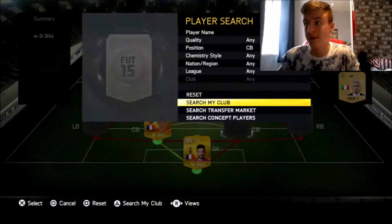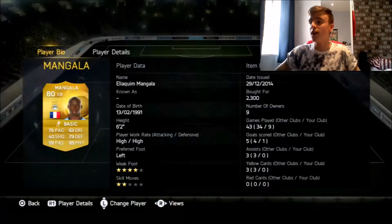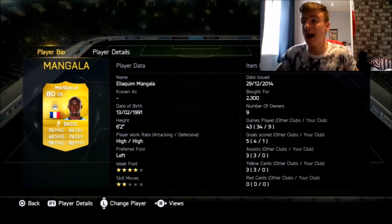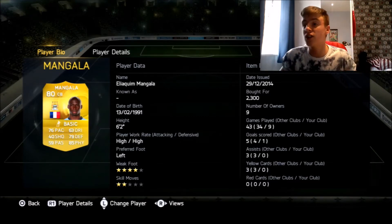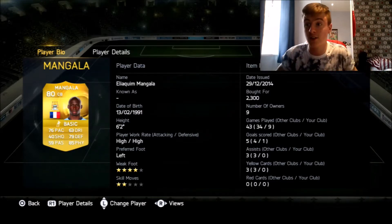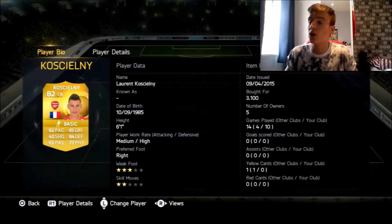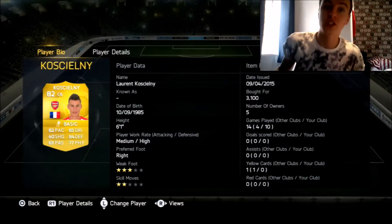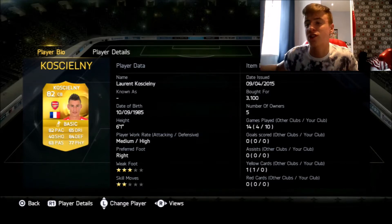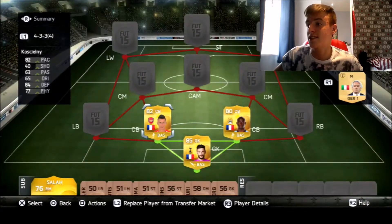Centre backs, we have Koscielny - aka Boscielny as per usual - and the sweaty lord that is Mangala. Black beast, he's just overpowered. Four-star weak foot so he can do everything on both feet: 76 pace, 85 physicality, 79 defending. He's just an all-round tank. And of course we've got Laurent Koscielny - Boscielny - 82 pace, no one's getting past him. He'll just outpace you. He's just a god. Trust me, this defence is sick.